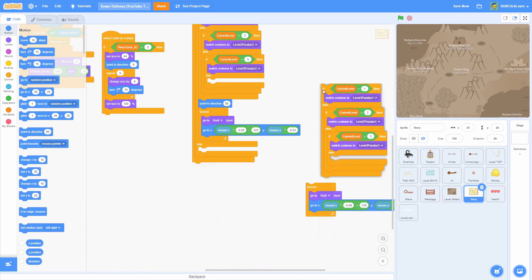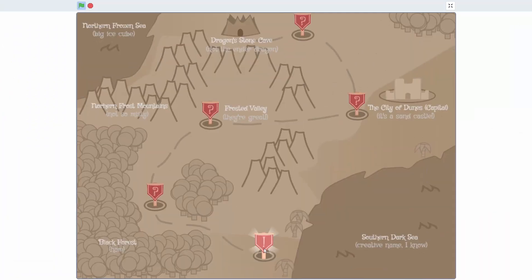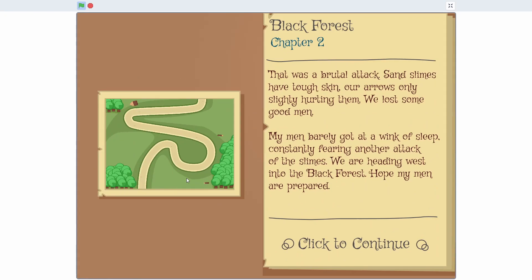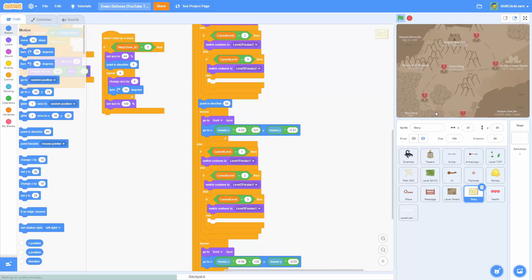For the parallax one I'm going to do level one parallax one, level two parallax one, and then level three parallax one — just getting the story stuff set up. Now if we put this forever on the bottom and click level one, the story looks normal. Using our little cheat from last episode we can navigate through the levels, and now we need to program the cheat for going to frosted valley as well.